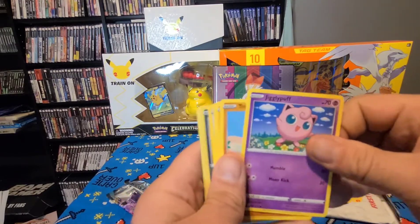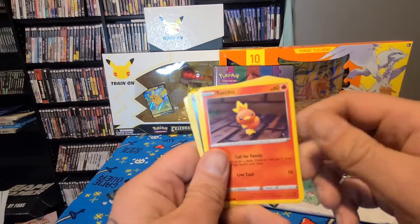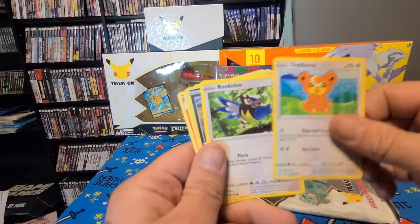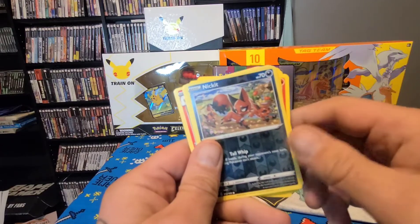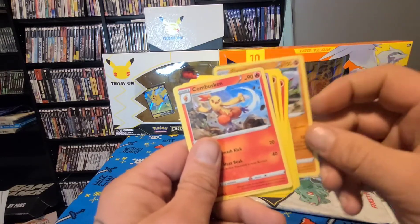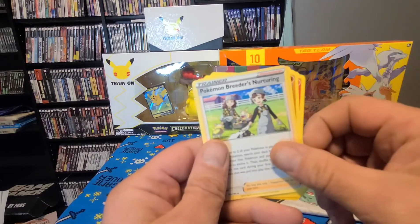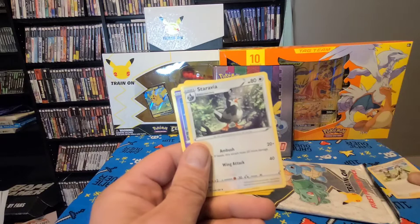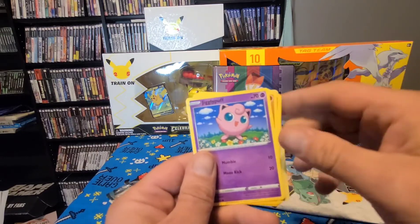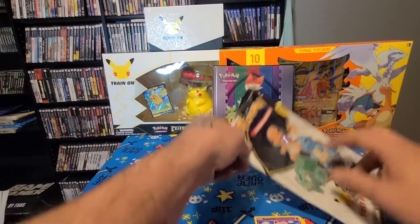We've got a Jigglypuff, we've got a Trapinch, we've got a Torchic, we've got a Togepi. We've got a Rookidee, we've got a Nickit, we've got a Flapple, we've got a Combusken. Pokémon Breeder's Nurturing — that one might be something, I'll set that off to the side. Stoutland — nothing awesome in there.